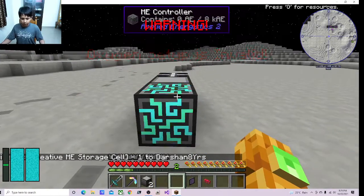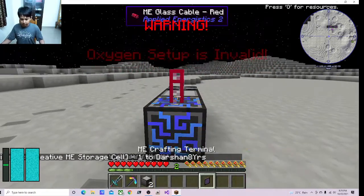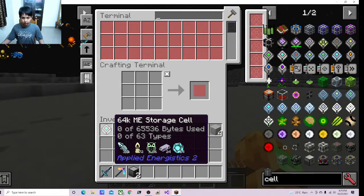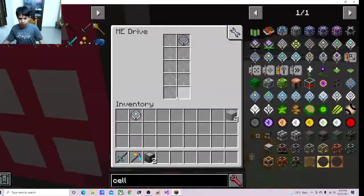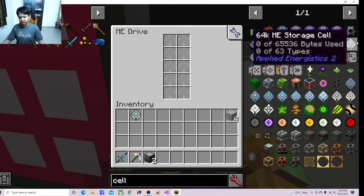If I go ahead and try to get a creative cell and put in a controller block, it will just not work, because it is a creative ME storage cell. Creative ME storage cells will not work.